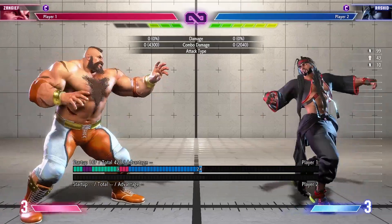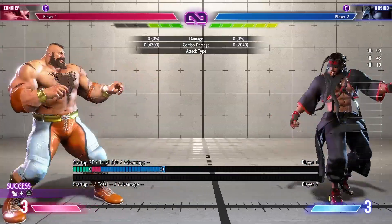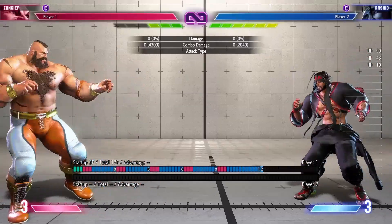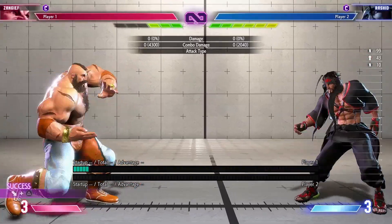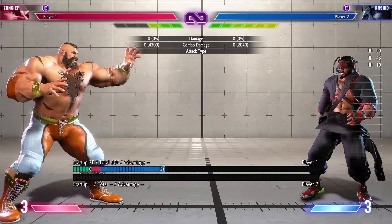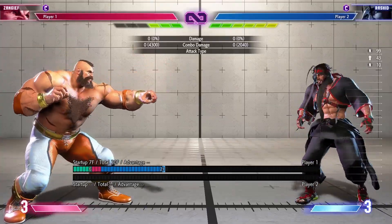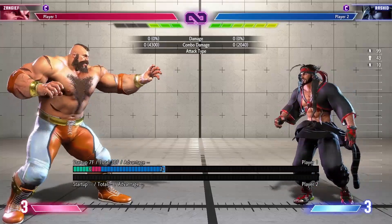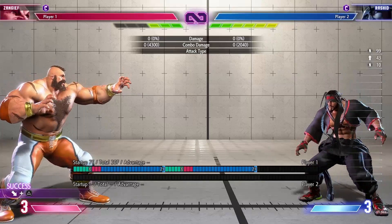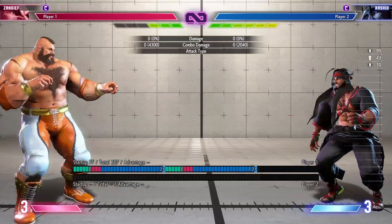Another anti-air option specifically against dive kicks is hell stab. Hell stab is pretty good if someone is dive kicking you around knee-to-thigh range — it has a decent chance of beating it out, though it's not really guaranteed. While it has anti-air invincibility, he actually still has his head hurt box, so most of the time if you try to anti-air with this move you're going to get stuffed out because they hit your head, which really sucks.